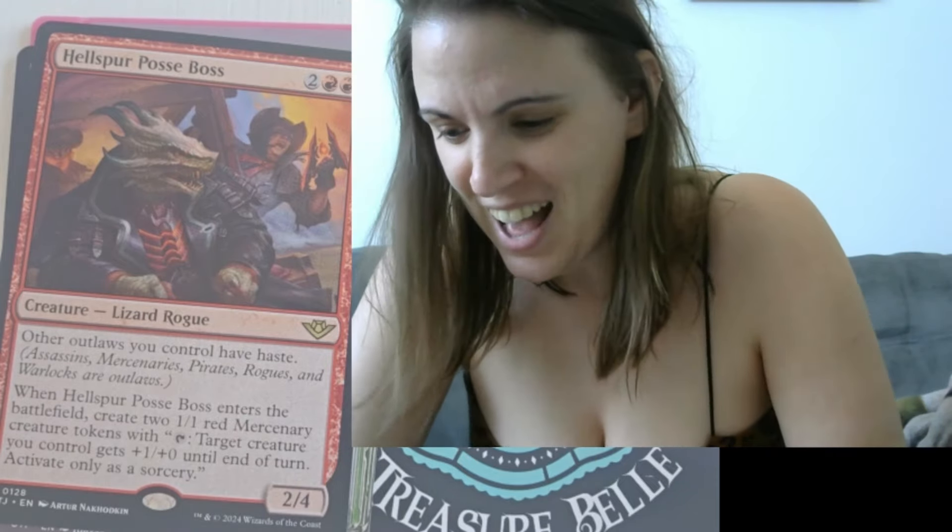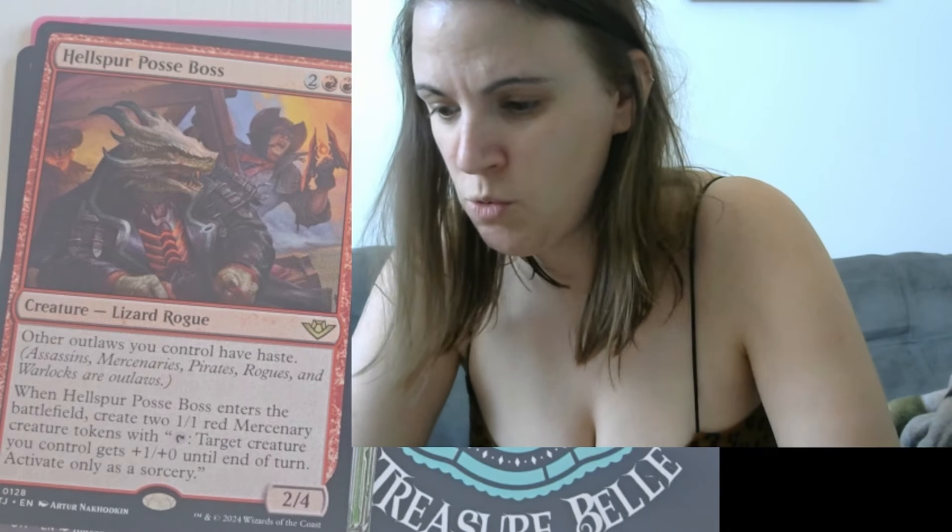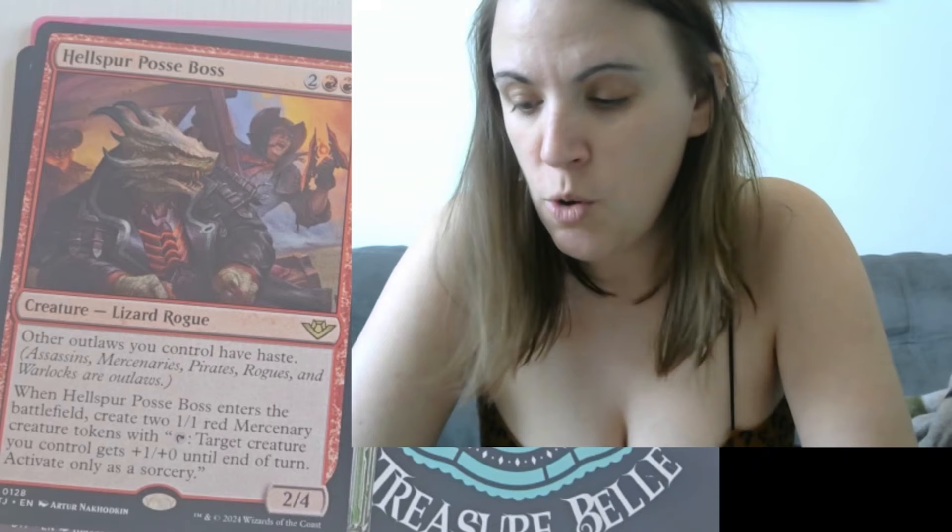Here we have Hellspur Posse Boss, which is a creature — a lizard rogue. Other outlaws you control have haste. Assassins, mercenaries, pirates, rogues, and warlocks are outlaws. Very cool. They have a whole list of outlaws. When Hellspur Posse Boss enters the battlefield, create two 1/1 red mercenary creature tokens. With tap, target creature you control gets +1/+0 until end of turn. Activate only as a sorcery.